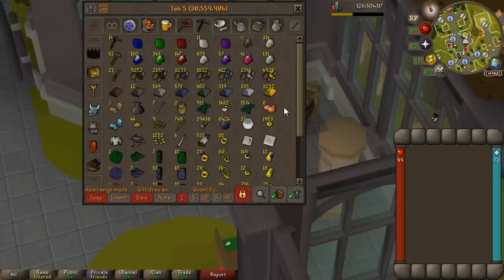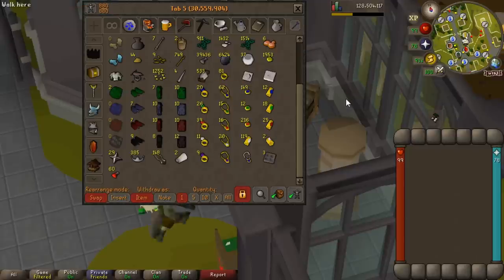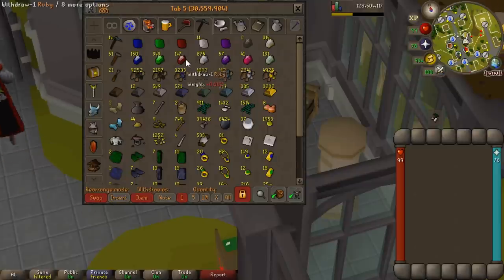Next tab is smithing, mining, crafting. This one hasn't changed much in setup but definitely has in the amount of resources. I did a big crafting session recently where I got rid of all my dragon hides and alched a lot of items like black d-hide bodies and legs. I've got a lot of supplies for smithing and for making bolts - ruby and diamond bolts are what I use for a lot of PVM. We get so many from raids and slayer, it's ridiculous.